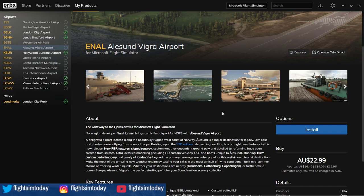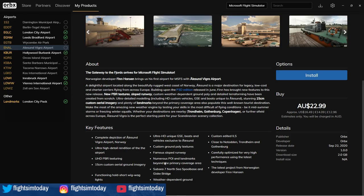Ålesund Vigra Airport, ECONA November Alpha Lima, is the latest release from Orbex. And it's also the first time that developer — Norwegian developer Finn Hansen — has actually produced an airport for MSFS, or Microsoft Flight Simulator. It's really ideally located near to some major cities and is a destination for many an airline throughout Europe.